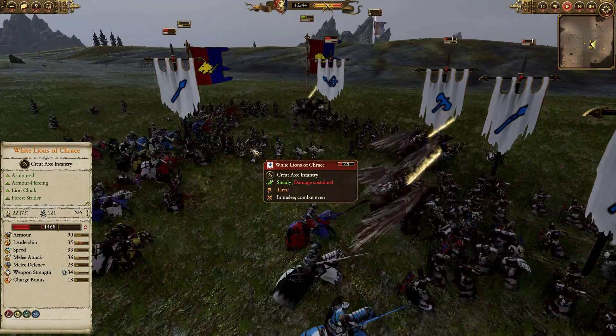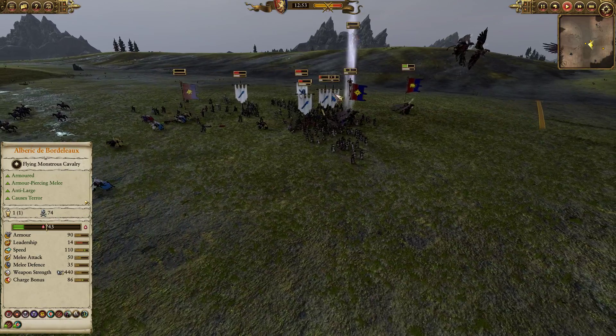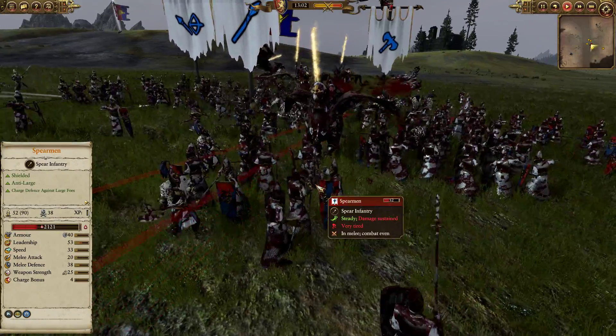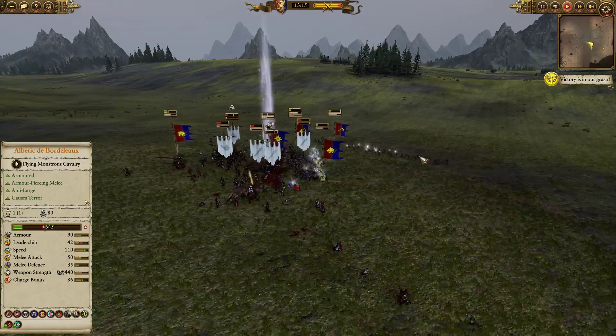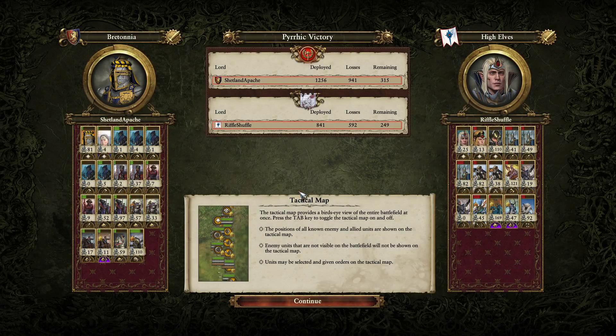The Royal Hippogriff Knights do a lovely charge into the rear of some spearmen, popping right in the middle of the formation, allowing Alberic to charge down as well. Everyone is pretty beat up so it's going to be a very pyrrhic victory, but the leadership on the High Elf forces is getting pretty low due to consistent charging by giant monstrous creatures. The brave spearmen try to hold firm and poke down the glorious hippogriffs who are mostly just chilling in combat. Mounted yeoman archers also come in, and all these stacked charges break the backbone of the High Elf force. That is a pyrrhic victory to the Bretonian forces - well played to both Rift Shuffle and Shetland Apache, and a massive shout out to Shetland for sending this one in via Discord.